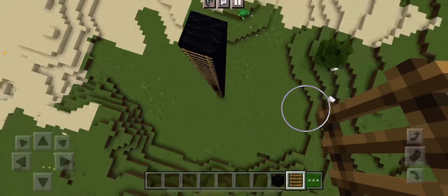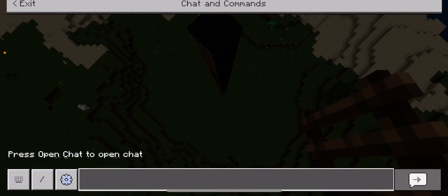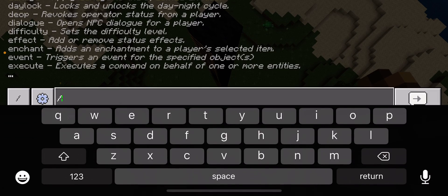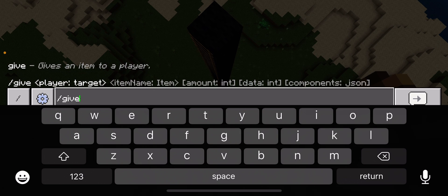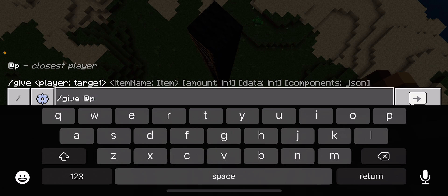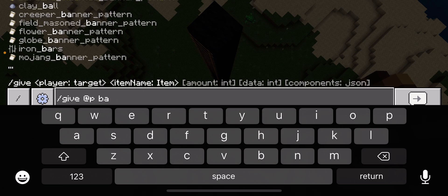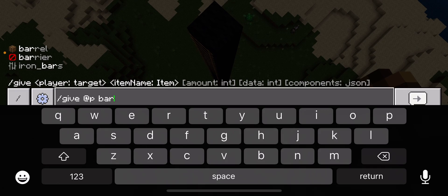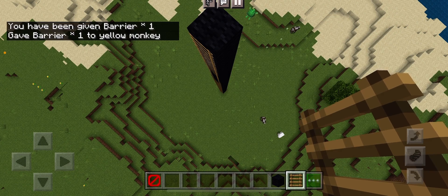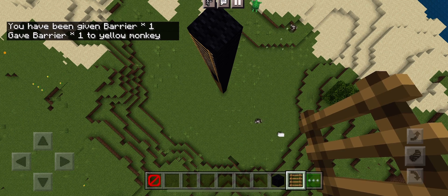Okay, so now when you're done with that, you need to do this command — don't worry, anyone can do this. Type slash give at-p barrier. It should say 'You have been given barrier 1' — given barrier one to you. So now you've got the barrier.